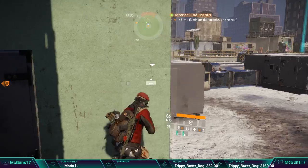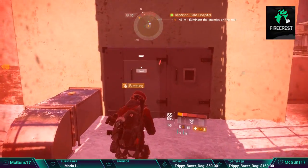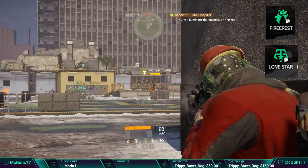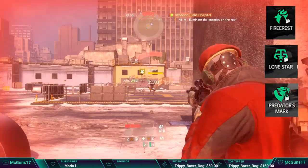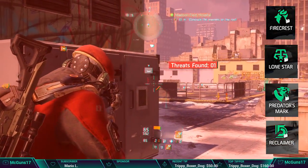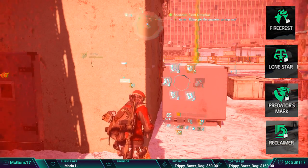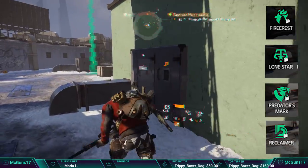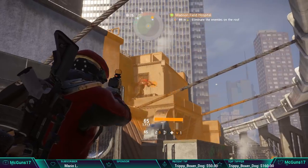Now let's get into what classified gear sets you'll be able to get in this global event. For me on PC I still need a lot of gear sets to complete my builds. The four available are: Firecrest Classified, Lone Star Classified, Predator's Mark Classified — which is one of the most loved gear sets on the PvP side — and Reclaimers Classified for all the healers out there.